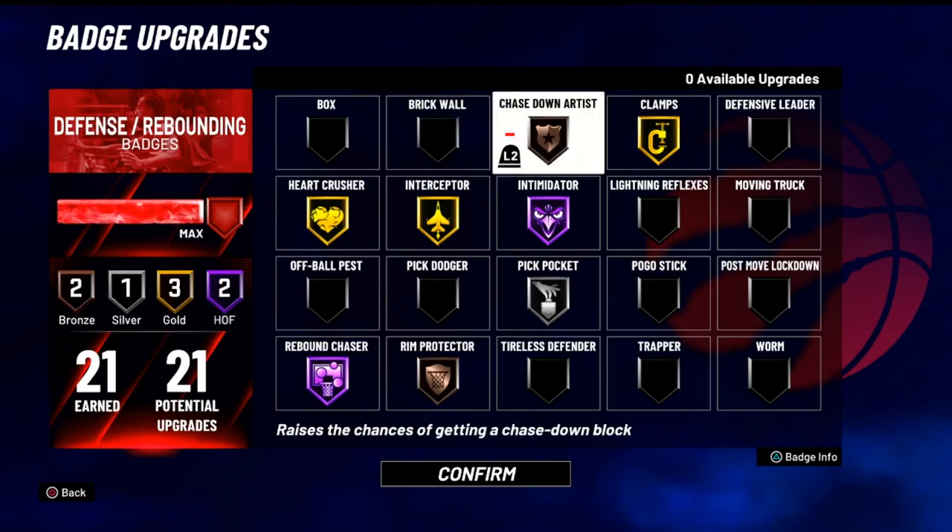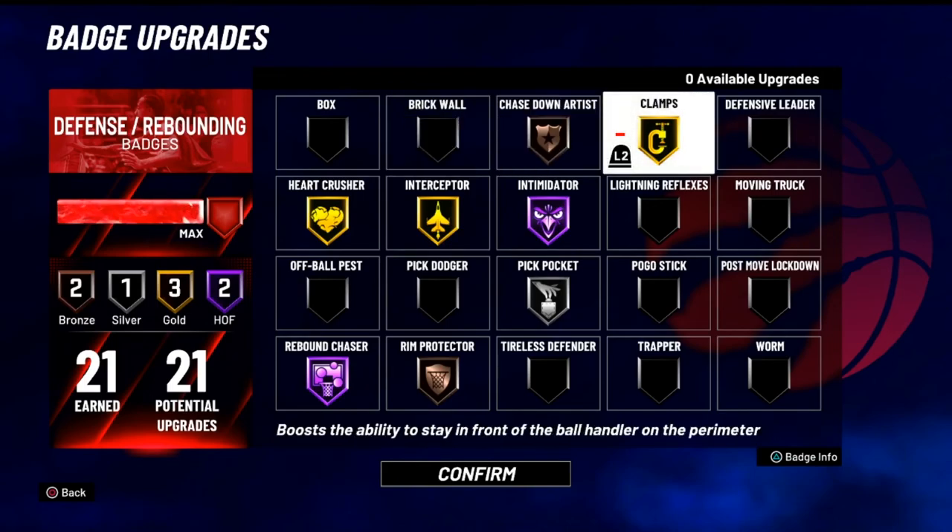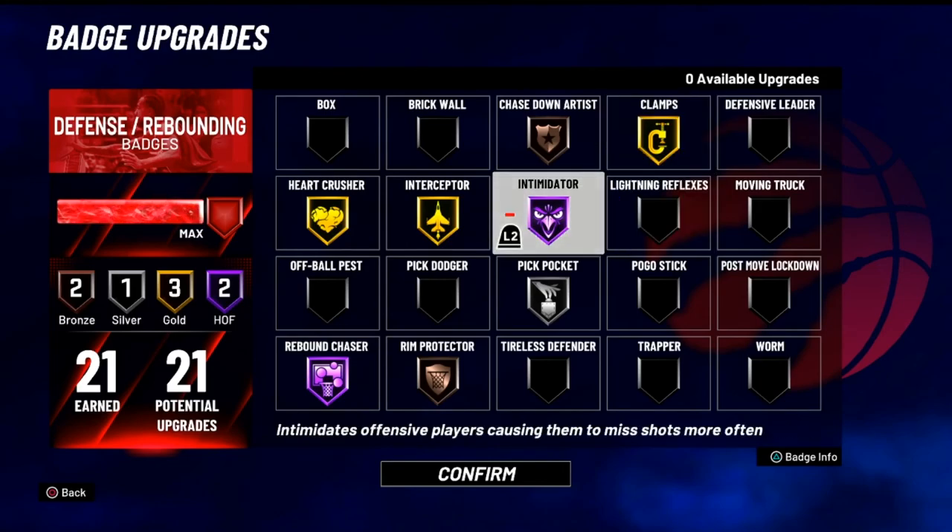Starting with the top row — everybody knows Clamps, that's an important badge. The reason I don't have it on Hall of Fame is because I don't handle the ball handler mostly, playing the two because we most likely have a center on the court. I'm going to pick up on screens, but I'm mostly protecting the corner. Intimidator is a big deal — this is a game changer. If you guys are rocking a guard, just pick Dodger and Pickpocket. Clamps and Intimidator, that's important, y'all.